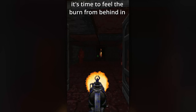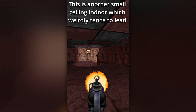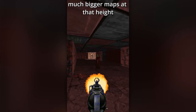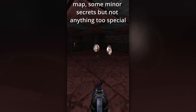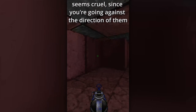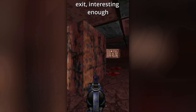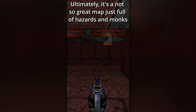It's time to feel the burn from behind in E4M5, Backfire. This is another small-ceiling indoor map, which weirdly tends to lead to more cramped maps — I don't get it, since Wolf 3D had much bigger maps at that height. The whole map consists of going in a ring loop around the map with some minor secrets, but nothing too special. The Indiana Jones boulder area almost seems cruel since you're going against the direction of them, but at least there's a secret to potentially bypass it. There's also a secret to block the fire spitter leading to the exit, interestingly enough. Ultimately, it's a not-so-great map, just full of hazards and monks.